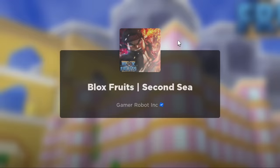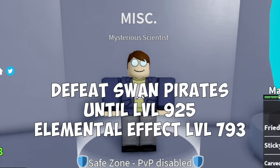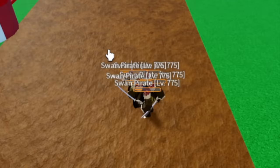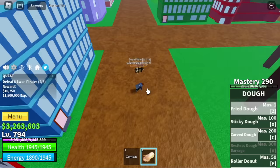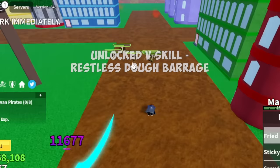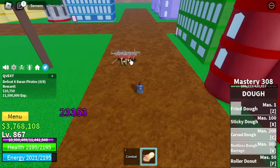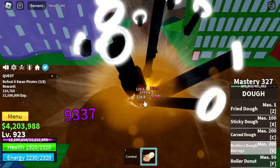By the way, you can now awaken all our skills, but let's unlock all the skills first. Head to the Swan Pirates until level 925. Elemental is already in effect, so just keep on defeating them. We skipped lots of mobs here. Finally, we are going to unlock the V skill: the Restless Dough Barrage. Congratulations — we've unlocked all the skills.